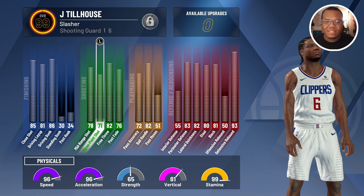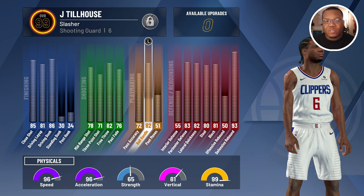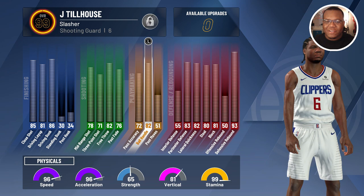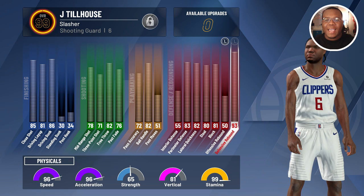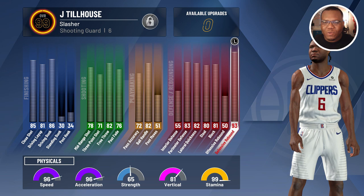In takeover you can still pull up by any means. The post-fade game is in our arsenal with a respectable 76 rating. On to playmaking — an 82 ball handle means I can still pull off all dribble moves and get quick first step Hall of Fame and tight handles gold. At 6'7" with an 82 ball handle, we're doing some crazy things. On the defensive side — 80s across the board in lateral quickness, perimeter defense, and block, plus a 93 defensive rebound, which is super sneaky for pro-am.